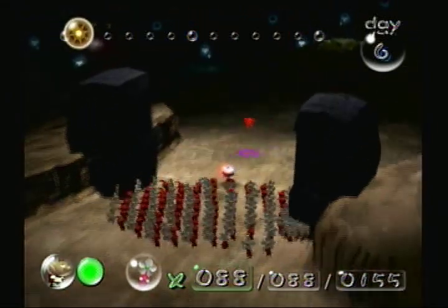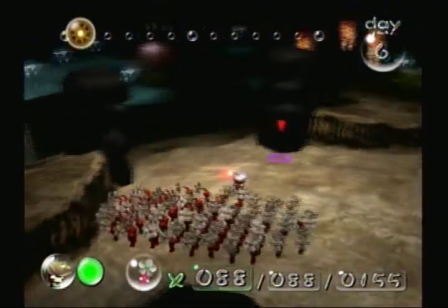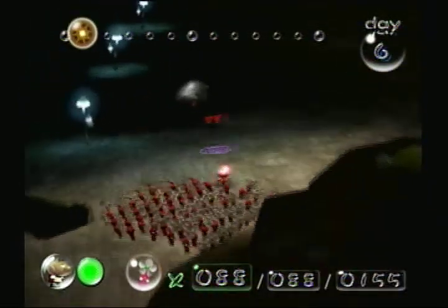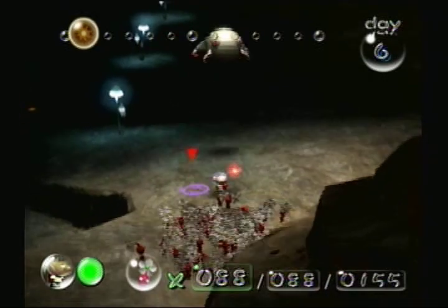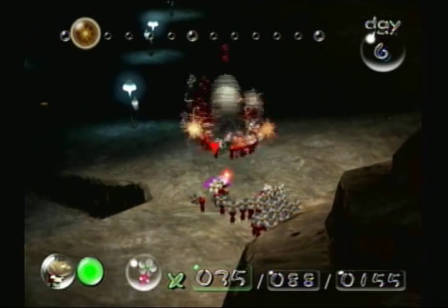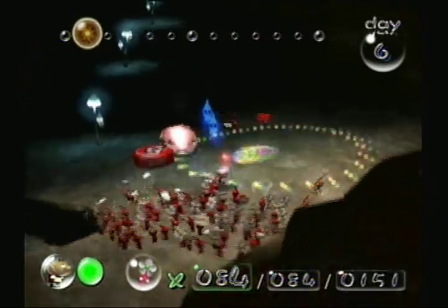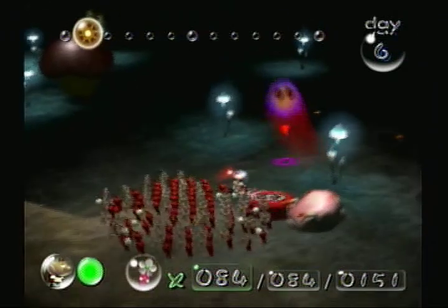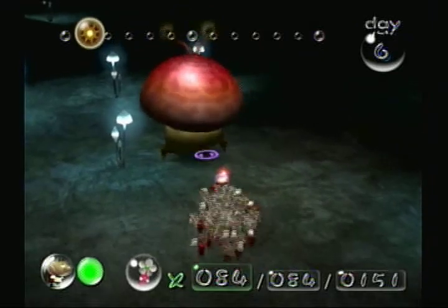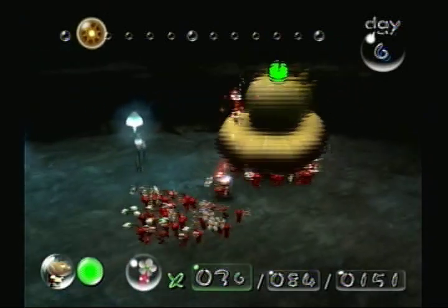Walking through the gateway that he cleared out at the end of last episode, he encounters the boss's lair. Passing through some fire jets to reach it, he encounters a smaller distraction on his way — a Wallywog. Wallywogs are very dangerous creatures that can easily dispatch large groups of Pikmin. However, our intrepid explorer is easily able to utilize his Pikmin count to kill the Wallywog with minimal casualties.